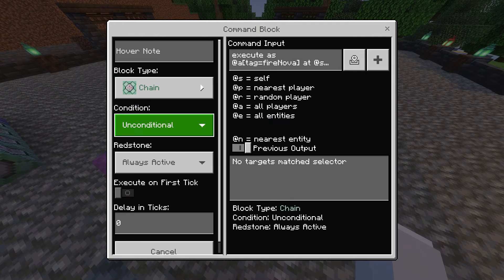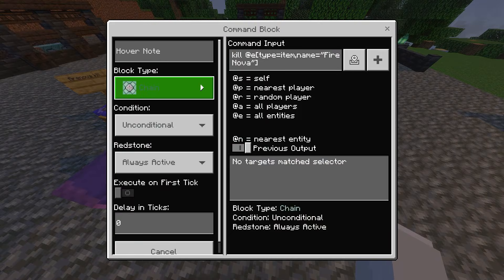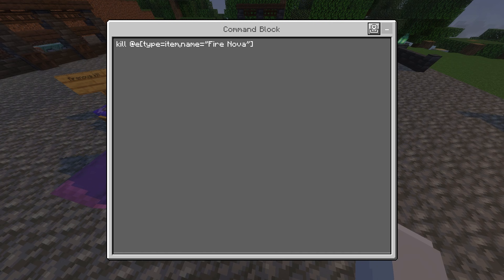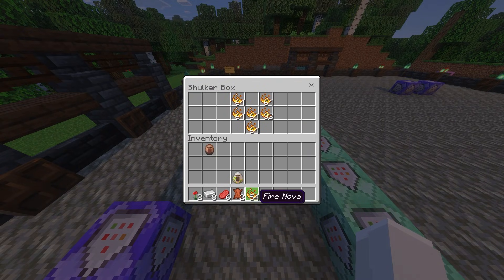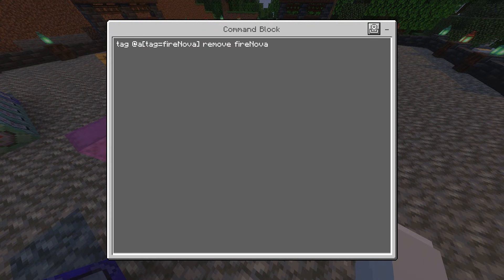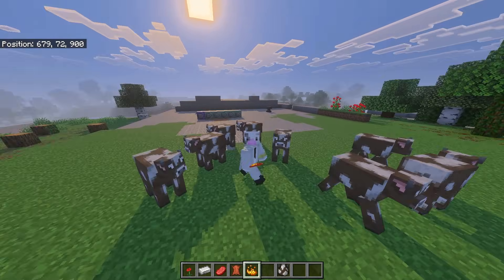The third command block runs a particle lava effect above you when you use this. The fourth is a chain, conditional, always active: execute as @a[tag=fire_nova] at @s. The fifth command block does the playsound effect. The sixth is a chain, unconditional, always active: kill @e[type=item,name="fire nova"]. This kills the item so it's not dropped on the floor. That's why in the shulker box I have multiple stacks — when you use them they go away. The last command block is: tag @a[tag=fire_nova] remove fire_nova, which removes the tag.